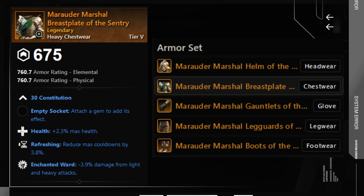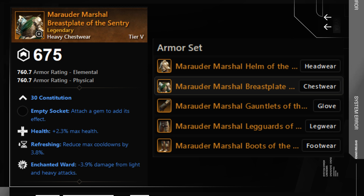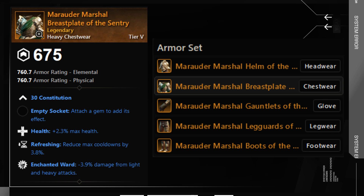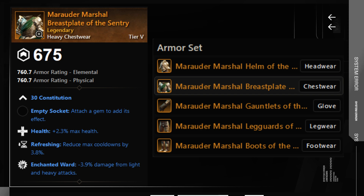I am fully aware that you will waste a perk slot because you will use more than four stacks of Refreshing, but the return for having Health and Enchanted Ward as your other two perks is much more valuable. These items are meant as a placeholder until you get a higher gear score with Health and Enchanted Ward, or you get an Artifact of your choice.